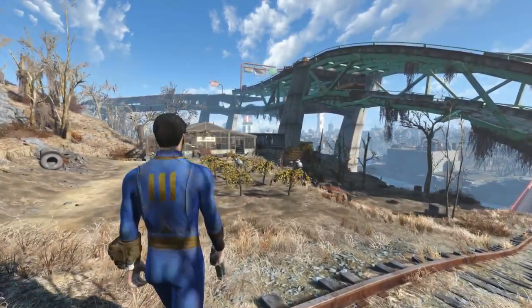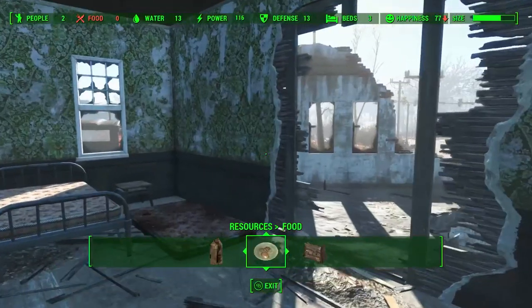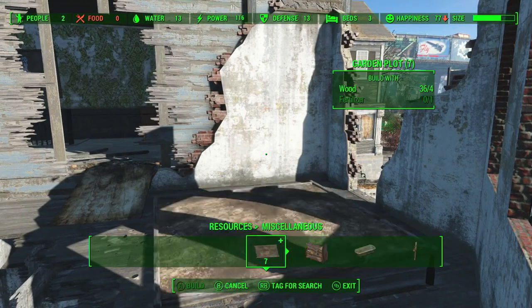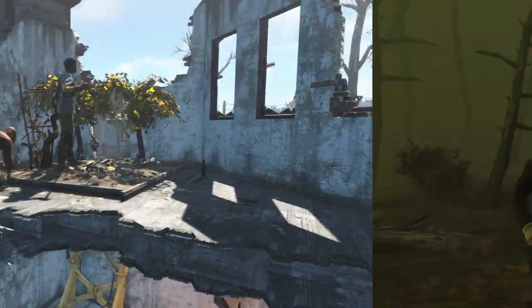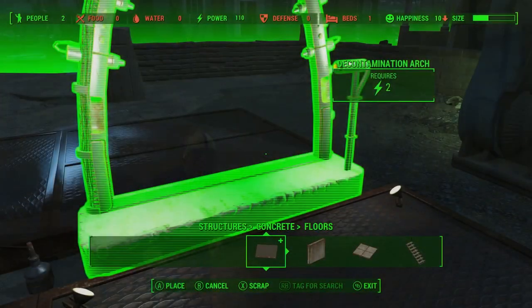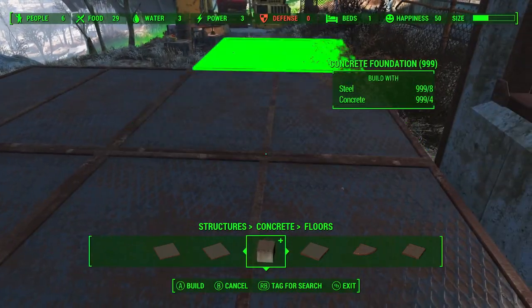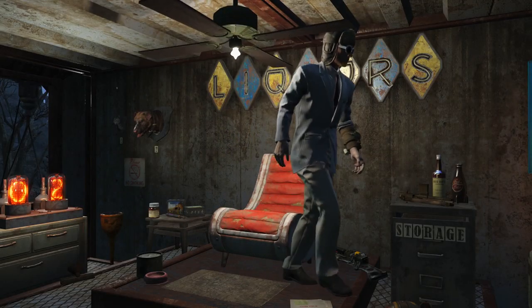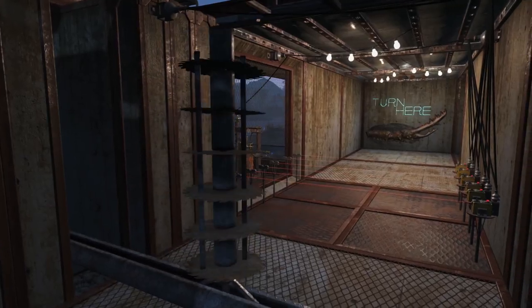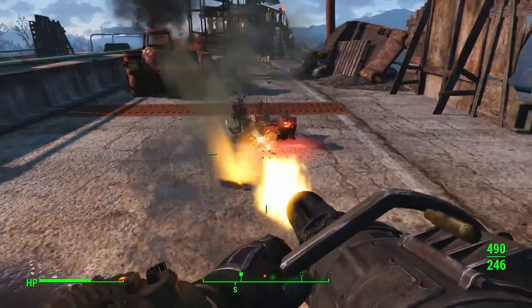Welcome back to another Fallout 4 video. The Wasteland Workshop DLC trailer was just released earlier today, so in this video I'm going to be doing a breakdown of the trailer, going into a bit more depth and analyzing a few things. If you want to check out the trailer in its entirety, there will be a link in the description below. The release date is April the 12th, so only seven days away.